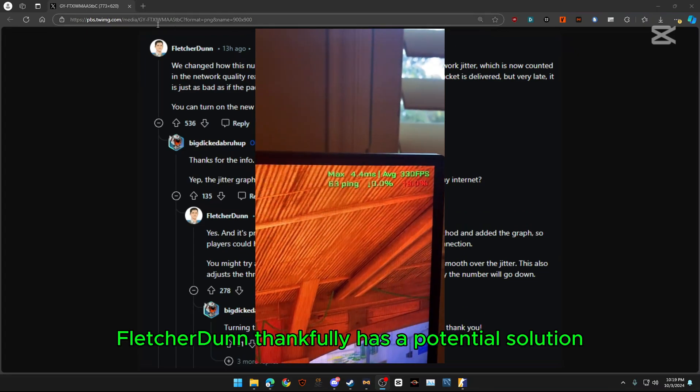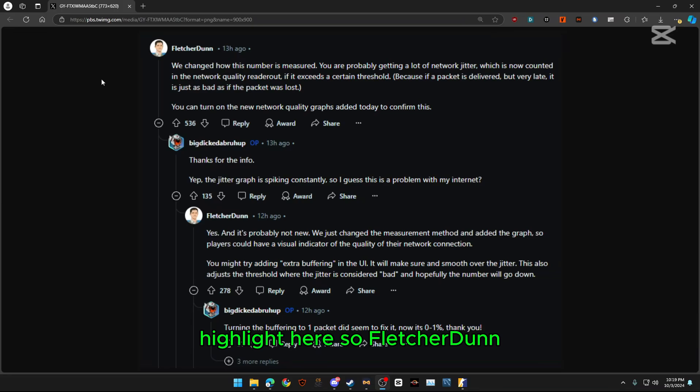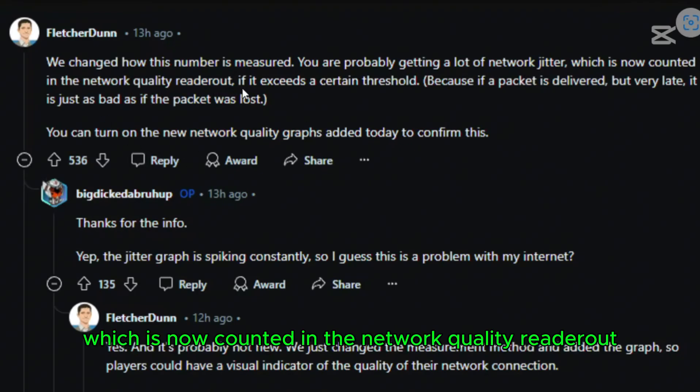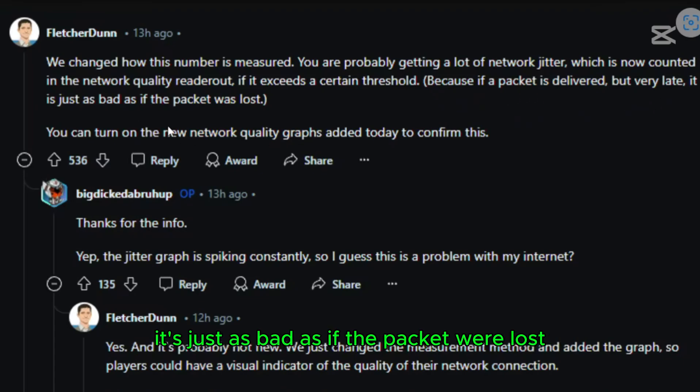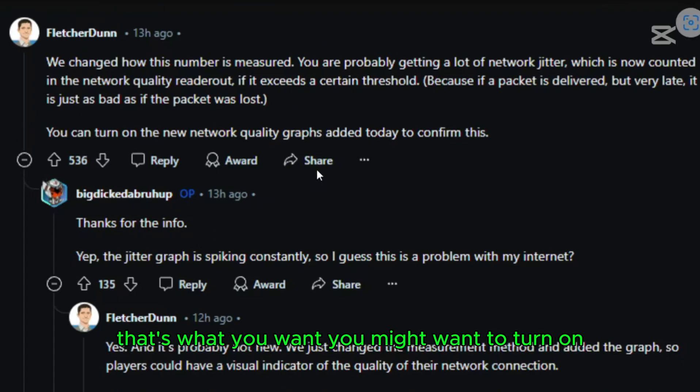Fletcher Dunn thankfully has a potential solution. So this is a good chunk of thread that I decided to highlight. Fletcher Dunn, the Valve engineer, said they changed how this number is measured. They were probably getting a lot of network jitter, which is now counted in the network quality readout if it exceeds a certain threshold — because if a packet is delivered very late, it's just as bad as if the packet were lost. You could turn on the new network quality graphs added today to confirm this, which is what you might want to do for a little bit of diagnostics.